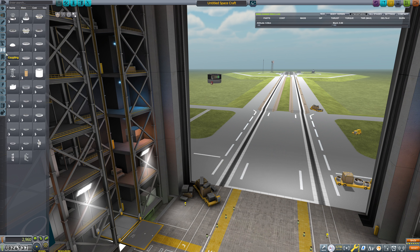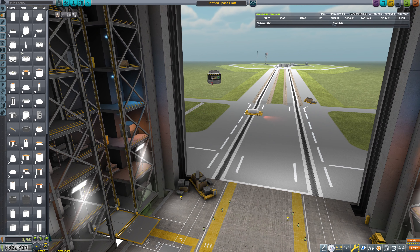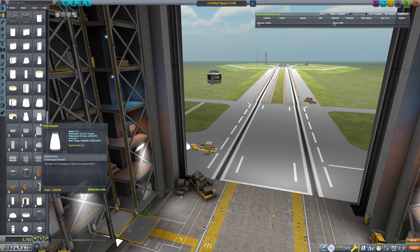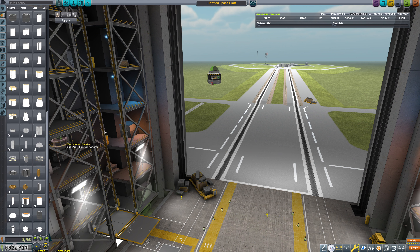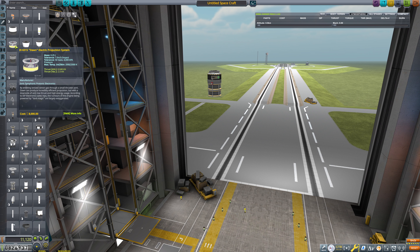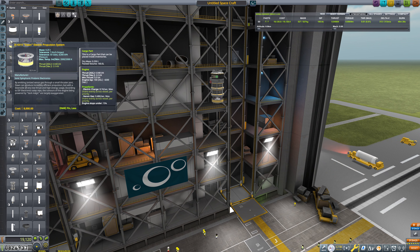We could head over to an asteroid and just see what we can find out about it. For now I think we'll go with a remote guidance unit — a small remote guidance unit is absolutely fine. We don't need a lot here, and as far as science experiments go we don't need a lot there either. We don't actually need science. I am going to take a thermometer, but that is only so that we can do contracts if we want to. We'll grab a thermometer and place that here.